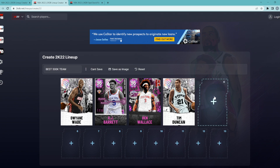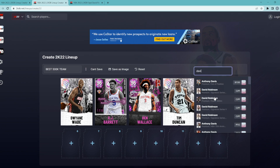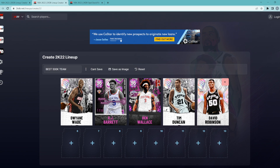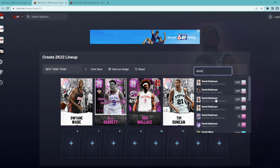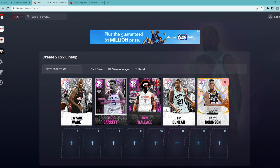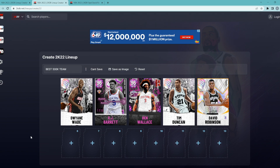David Robinson costs around 100,000–110,000 MT for the signed version. If you want the unsigned version it's a little cheaper — around 95,000–100,000 MT — so you can save some MT if you'd like, but we're still going to be under budget either way.